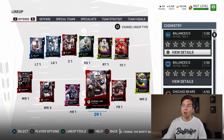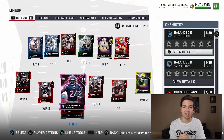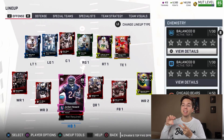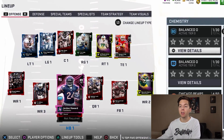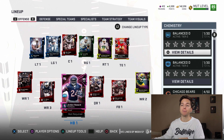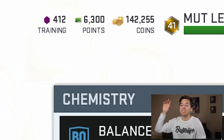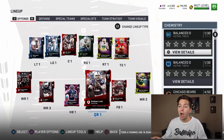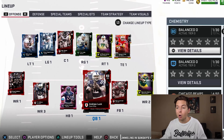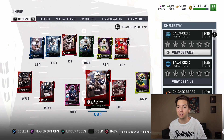The big thing to start off today's video is we have a bunch of points to spend. We earned 1,600 points in the first game, and in the second game we earned 2,200. But since it's a playoff game, that's actually doubled, so we earned 4,400 points in that second game, plus 1,600 from the first — that gives us 6,000 points to spend. Here's what the lineup is looking like right now; we're currently an 85.